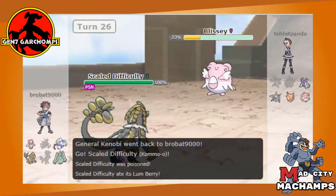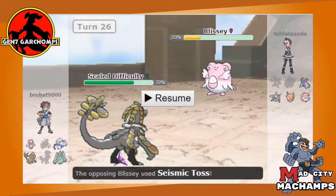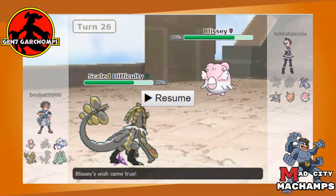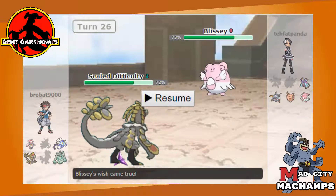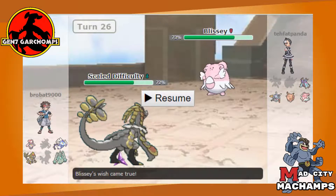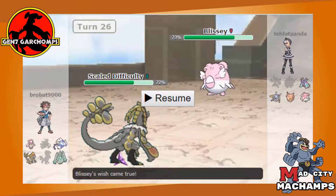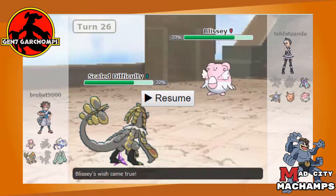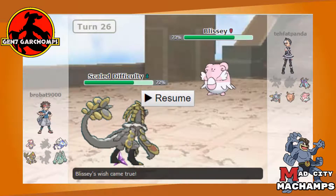Switching into Kommo-o — the poison gets cured by our Lum Berry — but then he goes for Seismic Toss, which I was not expecting. The Wish is obviously going to heal him back up. I had three options really: go for Belly Drum, but Seismic Toss potentially kills me outright and Unaware Clefable still exists anyway; go for a prediction Iron Head on Clefable, but if it's fully Defense invested — which I fully expect — we're not going to do 50 damage; or hit Drain Punch.